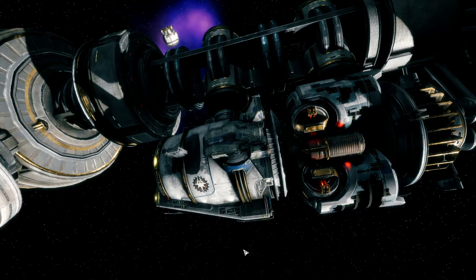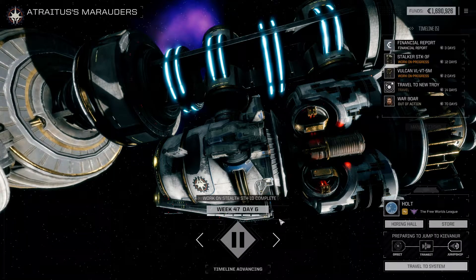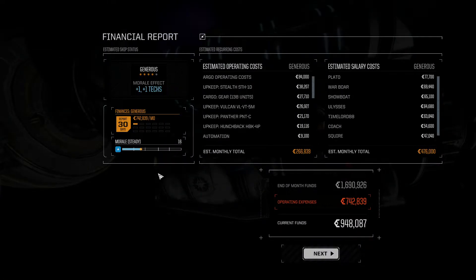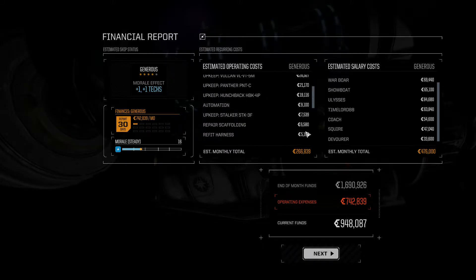Our stealth just finished up and our Vulcan will finish up as well. I like how Rogue Tech skips the jump ship animations, although I wish there was an option for it. I wish that it worked like in the vanilla game except you could press space to skip it. That would be nice. Alas it does not work that way.